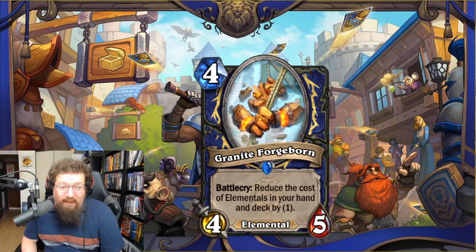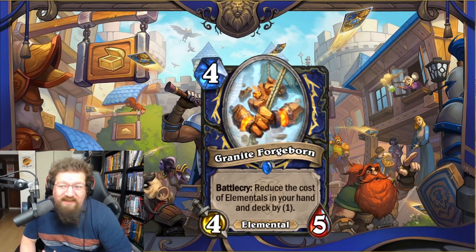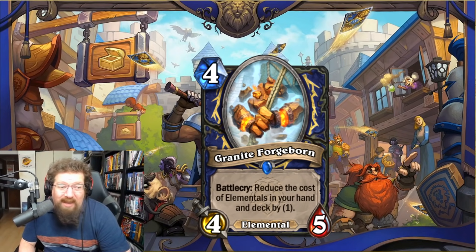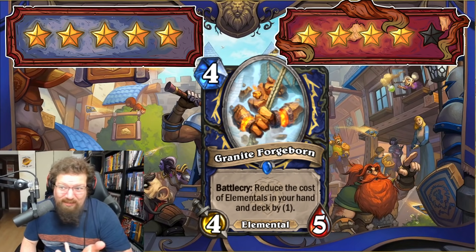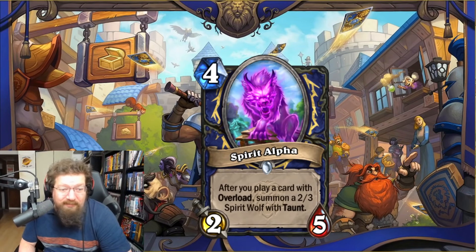We have Granite Forgeborn — four-mana 4/5 elemental — battlecry: reduce the cost of elementals in your hand and deck by one. This is just bonkers. It's a premium stat minion that hits everything — this could be minus 10, 15, or 20 mana, and you can tutor it. I'm giving this a five in Standard — it's just an auto-include. Why would you not want that discount on everything including your deck? In Wild I'll give it a four because elemental Shaman isn't as strong there, but it's still really good. I swear there's gonna be a Shaman balance patch pretty quickly.